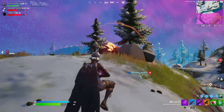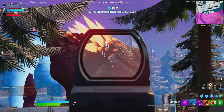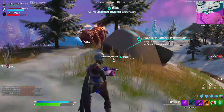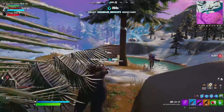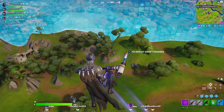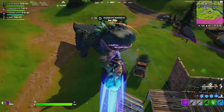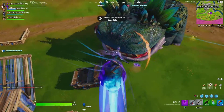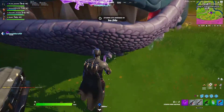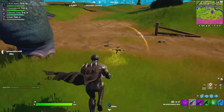Now I hope you guys enjoyed that clip of the tornado at Tilted. The next clip is going to feature Colombo, which is a new dinosaur-type creature. This is him charging, and here's what you can do — you can get on him and use that to launch yourself up. Another thing you can do is feed him berries and he'll suck them in and drop loot. Right here I got a purple Auto Shotgun and a Legendary Ranger Assault Rifle.